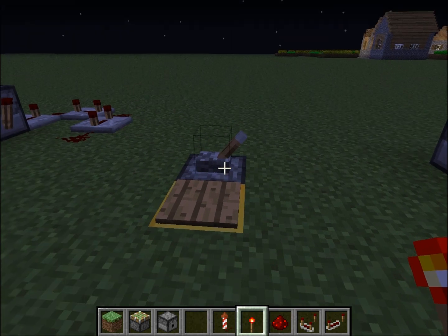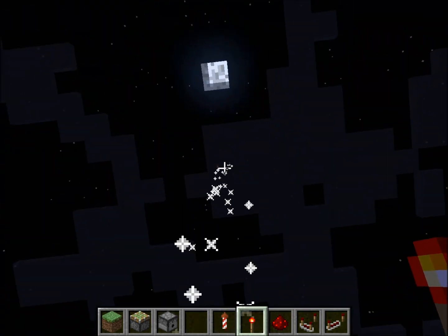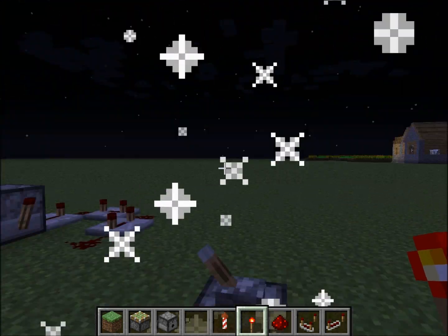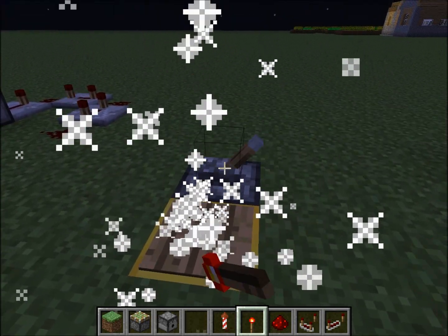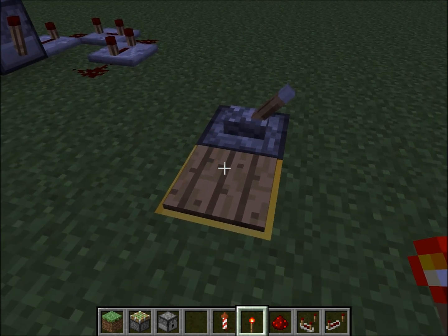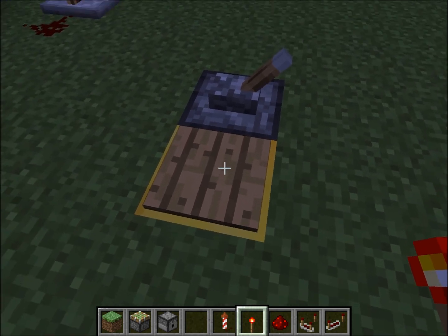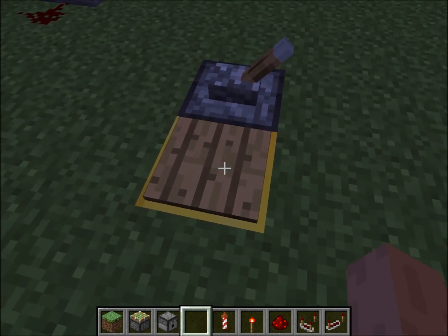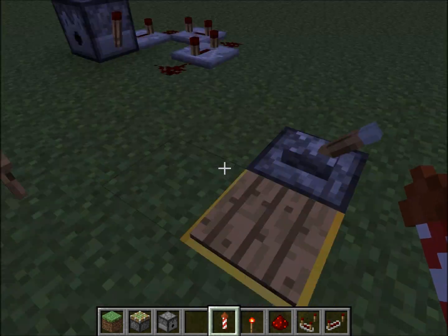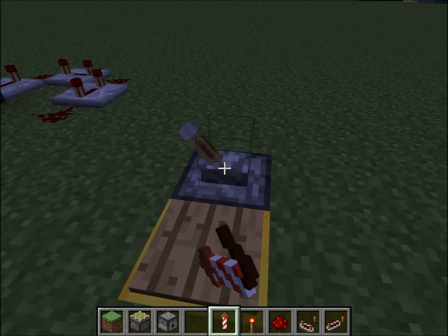This is an even more compact multi-fire design; this one's a bit slower. It works on the same principle — this lever powers this, and whenever a firework lands on that pressure plate it causes a redstone update which fires the dispenser again, so it will continue to self-sustain.